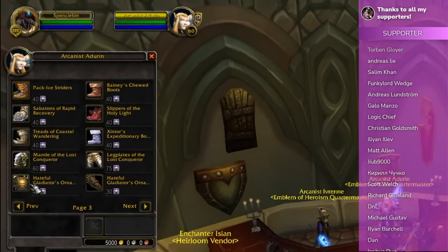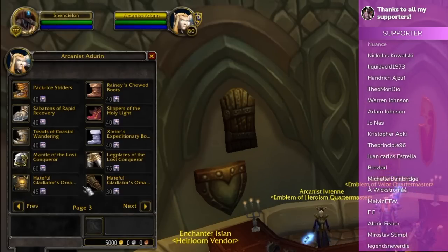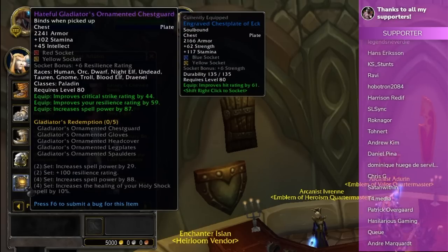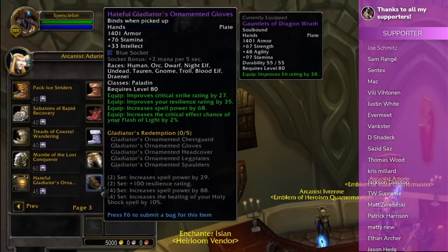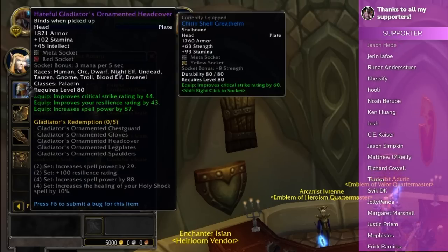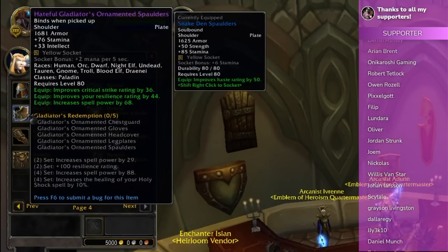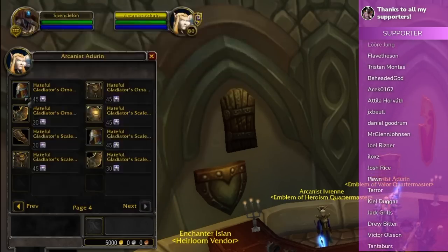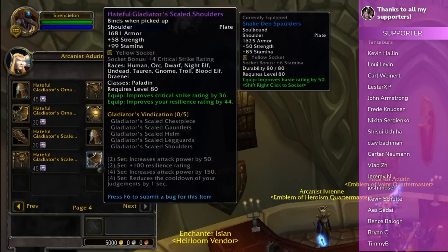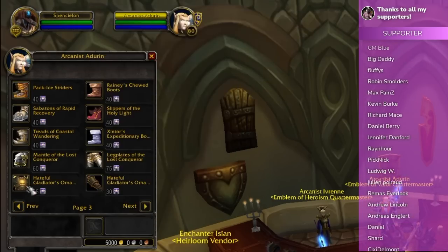Finally, you can get all your PvP gear. Unlike emblems of heroism which gave the blue set, for emblems of valor you can get Hateful gear: chest for 45 emblems, gloves for 30, head for 45, legs for 45, and shoulders for 30. If you're a PvPer doing your daily heroic and the odd Naxx run, this is a great way to get your PvP gear quite quickly without it feeling too painful.